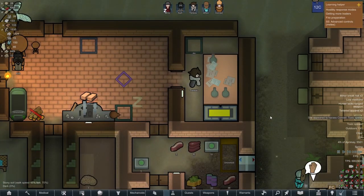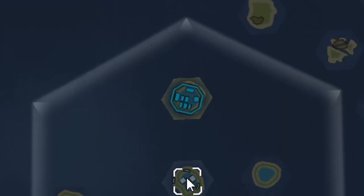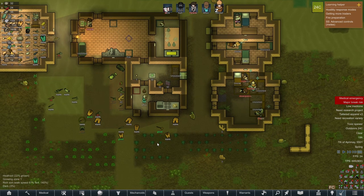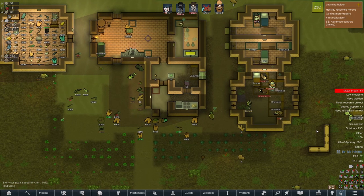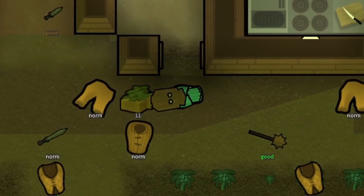But after this triumph, things seemed to go downhill for the colony. Conrad had some enemies she never told us of, who wanted to take revenge on her. They installed a toxic spewer that filled the air around the colony with poison, causing toxic buildup on everyone walking outside. Before we could react, Afton suddenly died because of a faulty pump — losing one of our most productive pawns.